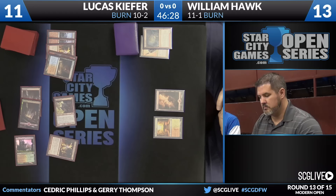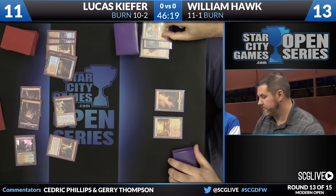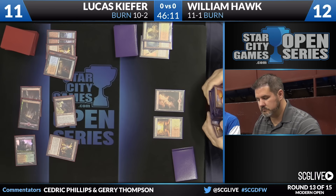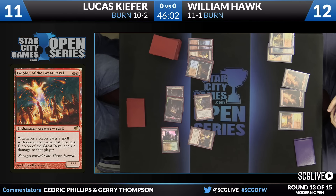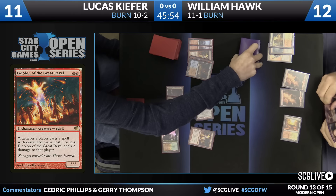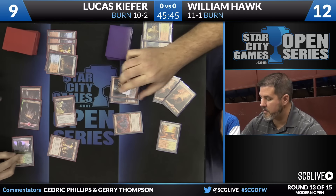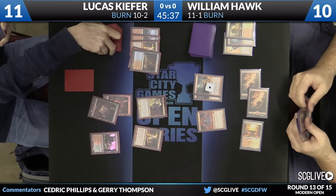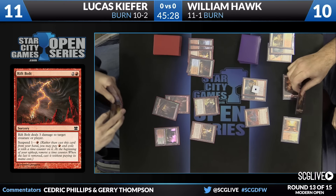This is by far the most popular version. Boros Charm and Atarka's Command are just so powerful. Land number three here for Hawk is an Arid Mesa, so he'll sacrifice that. Let's see what land Hawk wants to search for — is he going to go for the basic mountain? He's going to. And now there's a Grim Lavamancer — a trigger for Eidolon right away. A couple of Rift Bolts are on suspend; those won't trigger the Eidolon just yet. Life totals: 11-10 in favor of Lucas right now.